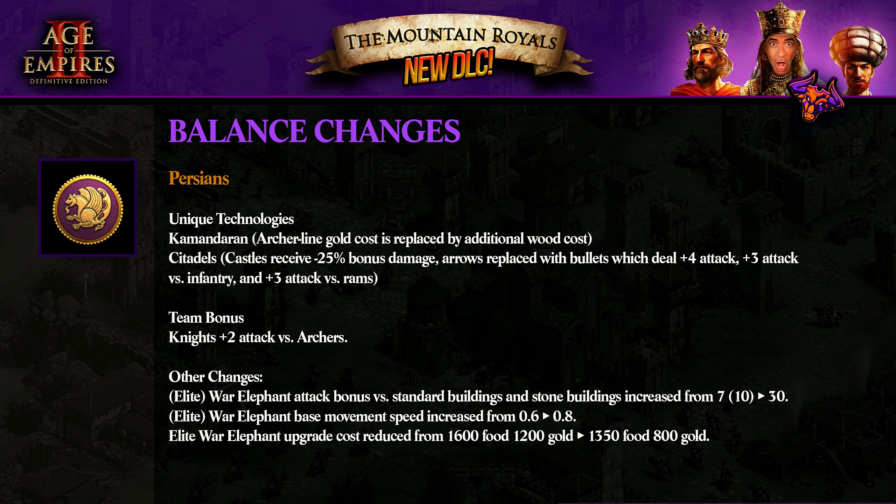Unique technologies: Kamandaran — archer line gold cost is replaced by additional wood cost. And Citadels: castles receive minus 25% bonus damage, arrows replaced with bullets which deal plus four attack, plus three attack versus infantry, and plus three attack versus rams. So if you want to kill a Persian castle now, you need several siege weapons and trebuchets. Team bonus: plus two attack versus archers — that's the same. Elite War Elephant attack bonus versus standard buildings and stone buildings increased. War Elephant base move speed increased. And now the Elite War Elephant upgrade cost reduced from 1,600 and 1,200 — saving a lot of gold and food. Persians are really stronger.